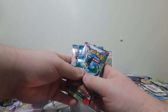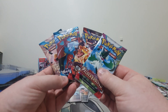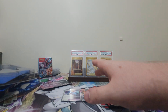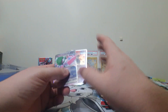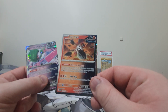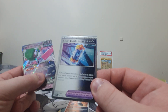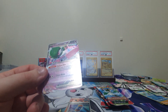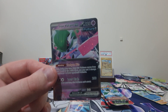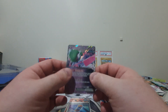We do get four packs in total here: one Paldea Evolved, one Obsidian Flames, and then two Paradox Rift. We also get three promo cards — the cosmic foil printing of Iron Moth, a cosmic foil Future Booster Energy Capsule, and the ultimate printing for Iron Valiant EX.